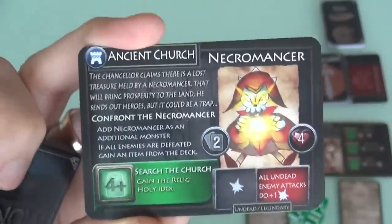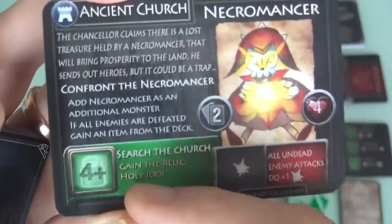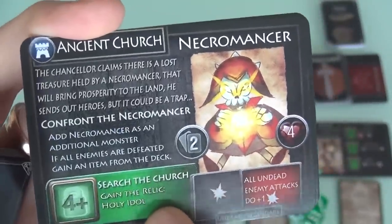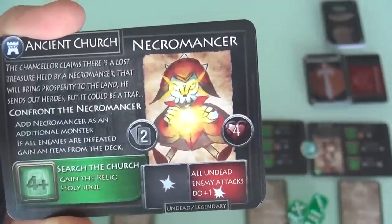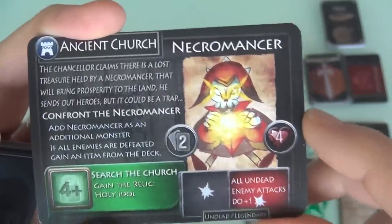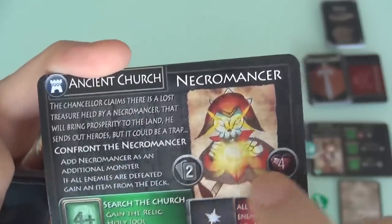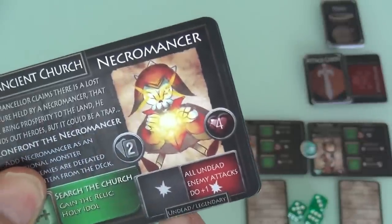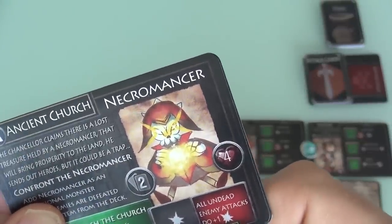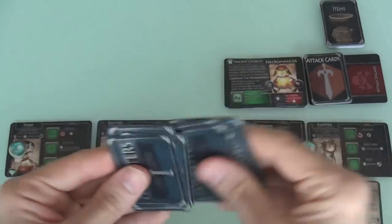Because we're fighting an extra bad guy, we will get a free item for winning. While fighting the Necromancer, if we sacrifice one of our dice to search the church, we'll find a relic — the Holy Idol. This is an optional thing that limits our ability to fight but could give us an extra boost. The Necromancer has 4 hit points. As long as he's alive, all undead enemies do plus 1 damage. When we defeat him, we get to add 2 discarded cards back to the deck. He is undead himself, so he does 2 damage. So that's kind of scary.